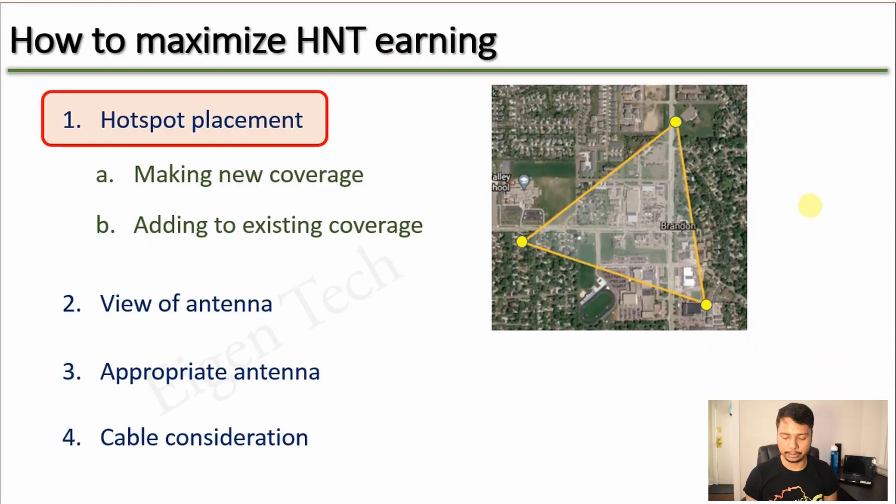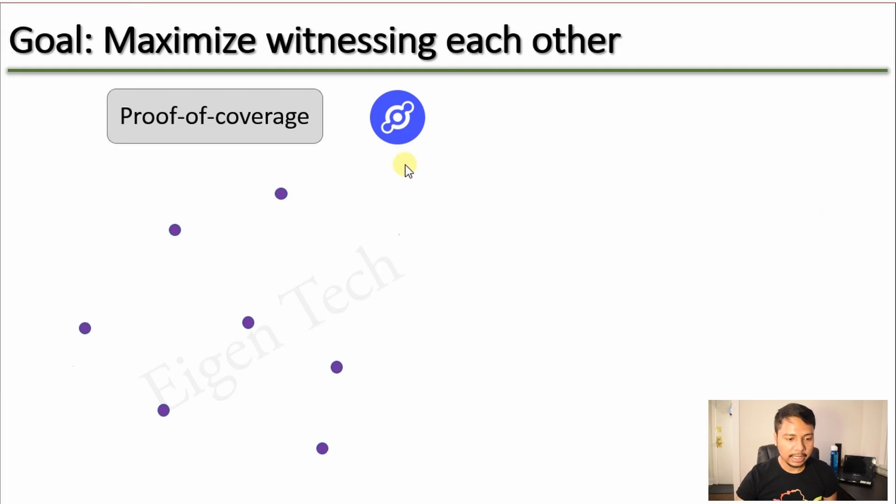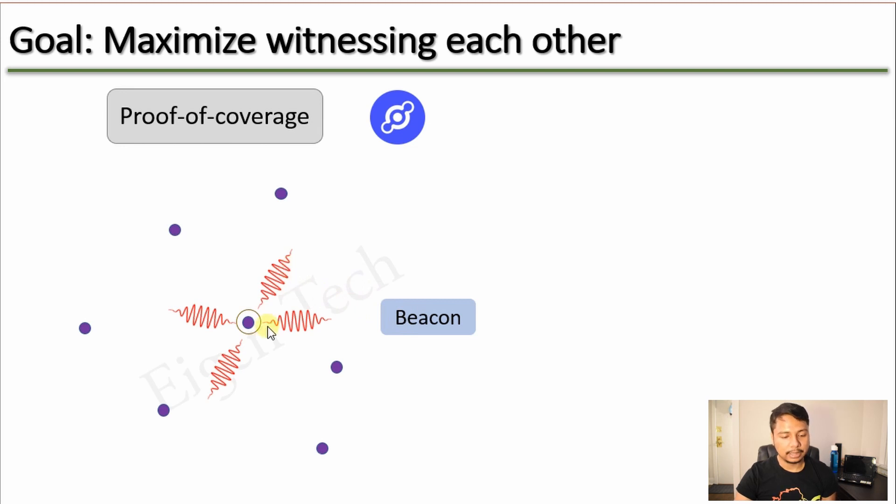Before discussing the perfect placement, let us quickly learn how a Helium Miner earns HNT. The majority of earnings come from participation in the Proof of Coverage Challenge. Proof of Coverage is a method to prove the location of one Hotspot where it claims to be. Consider a bunch of Hotspots represented by dots — let's say one is your Hotspot. To prove its location, it sends an RF signal called a Beacon, which contains a message like 'Hello, I am Hotspot number 101.'